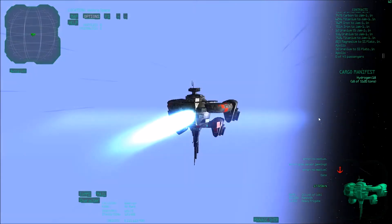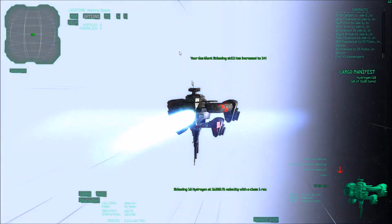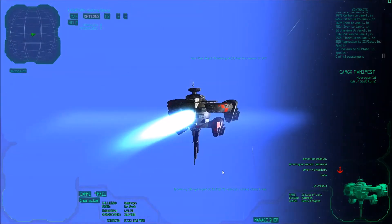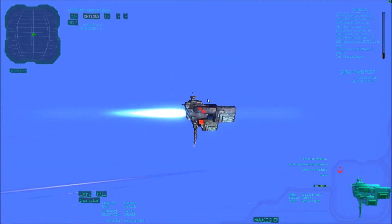Once you penetrate a certain barrier you will extract the gas. You can try to fly through the gas giant and you will penetrate the barrier again on your way out.